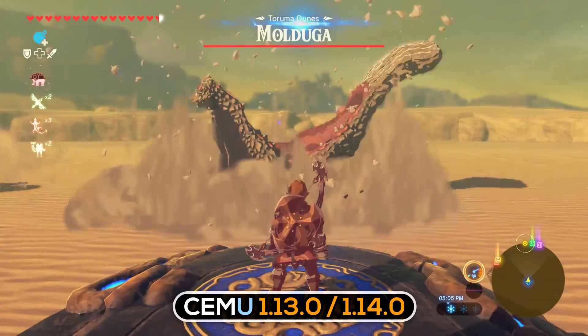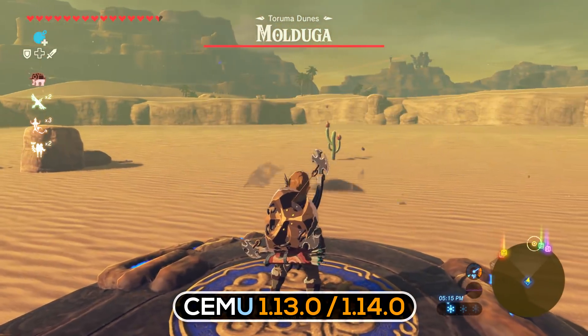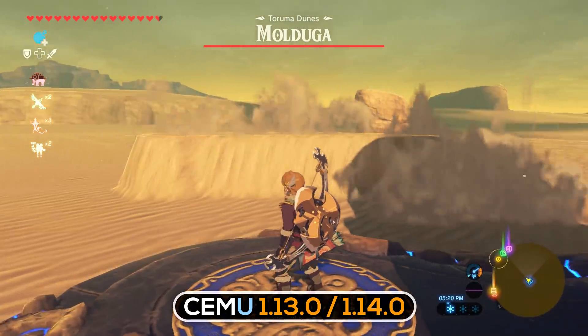Jumping right into it, the first obvious bug relates to the sand around Molduga, a sand monster in the Gerudo Desert. Rather than smooth mounds of sand, we have blocky geometric shapes.